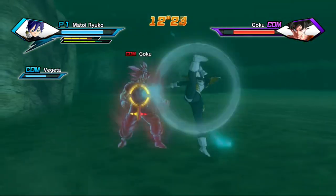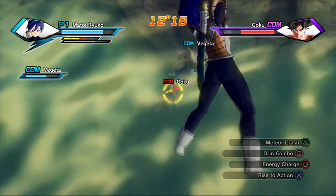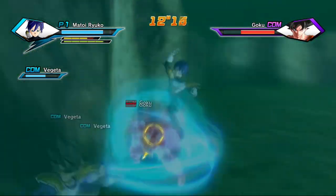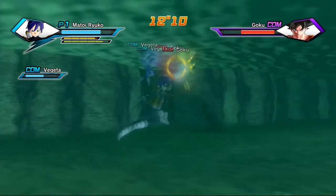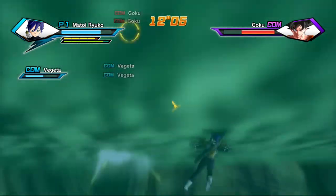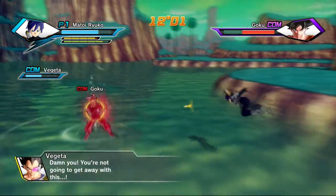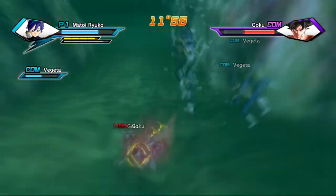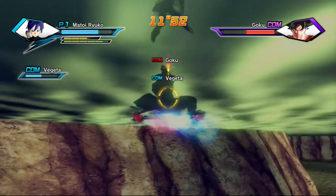I'm going to focus on landing as many aura combos on Goku as I can so he gets knocked down, giving me a chance to recover Ki. If you have good ultimate attacks you can use those too — I just find super attacks easier, though I have won with a Z-rank using ultimates. There isn't much time to sit around charging Ki in this mission; you might want to use items to keep your Ki up, but I'm trying to keep this guide accessible for everyone.